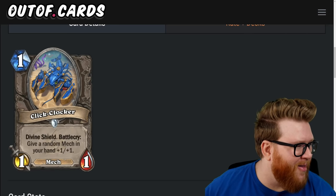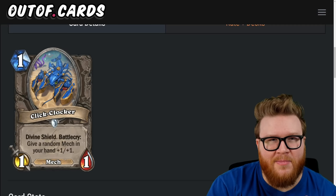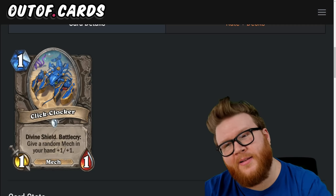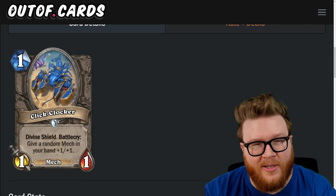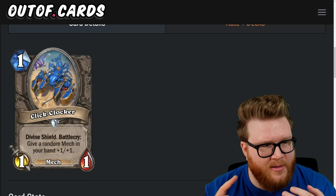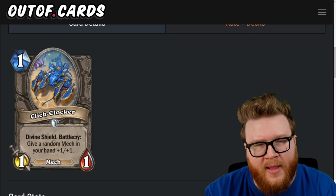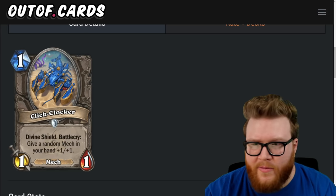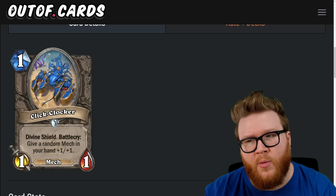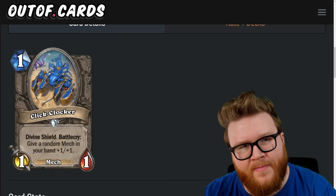That wraps it up for all the Sunken City cards. Some pretty nutty stuff this expansion — a lot of average-feeling cards, but that's a good thing because usually there's a lot of garbage. Silence priest looks nutty, the Hunter Colossal looks cool. Thanks so much for watching — stay tuned for more coverage of the core set and news and patch notes. I wanted to get the cards out first, then we'll talk more about all that stuff later. Thank you, love you a ton, and until next time, game on.